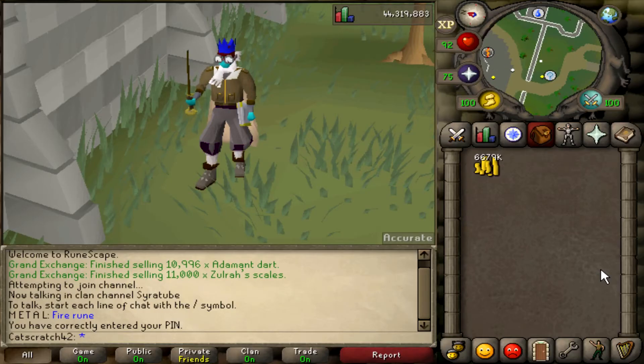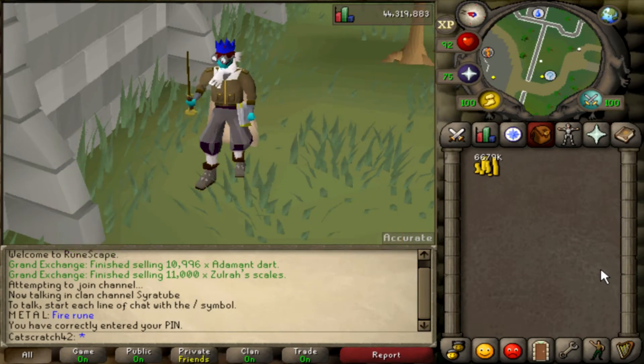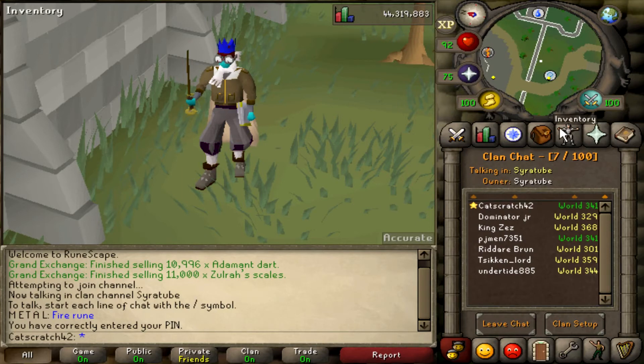What is up guys, how's it going today? My name is Serotube and today we're bringing you a video on how to make a lot of money decanting potions. This is something I honestly should do a little bit more because you can seriously make a good decent bit of profit off of it, and if you decant potions and also flip them at the same time you're making a lot of extra cash. It's a really simple guide, really easy to do, and we're just going to get right into it.